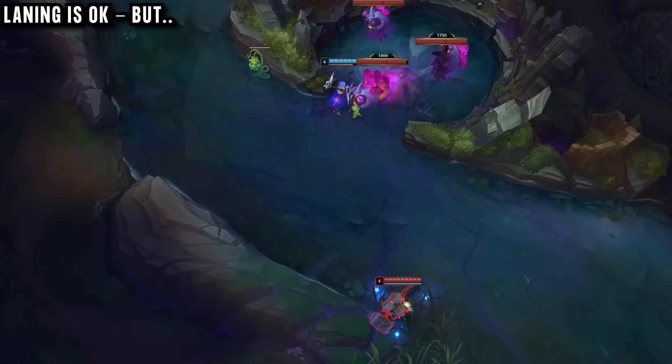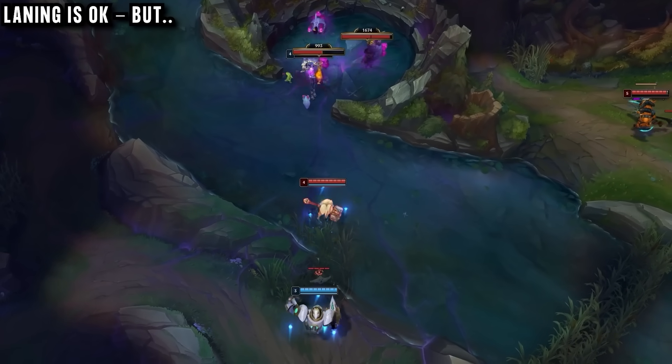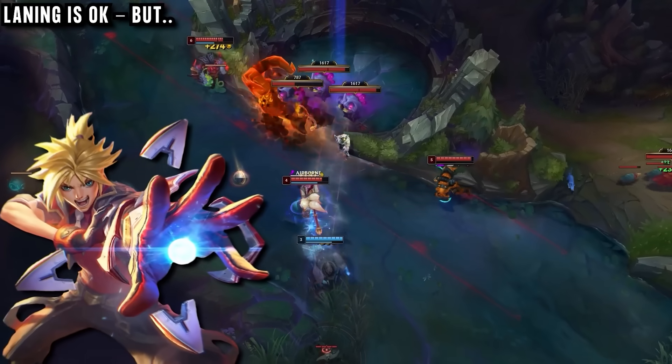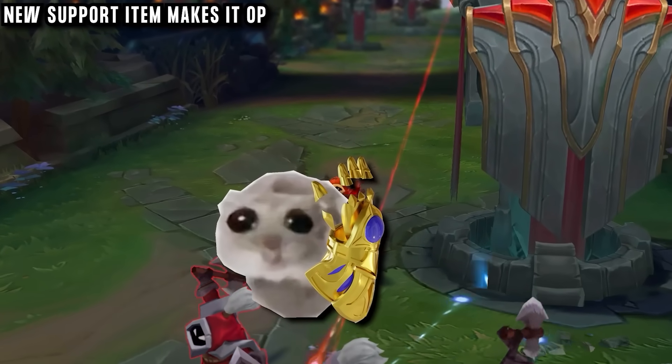Ideally arriving 10 to 20 seconds before they're ready, he wants to slam one enemy into a wall and give his teammates an easy target to focus down to win the fight. While this is all happening, he ideally wants a passive ADC like Ashe, as he never really wants to return to bot lane again.